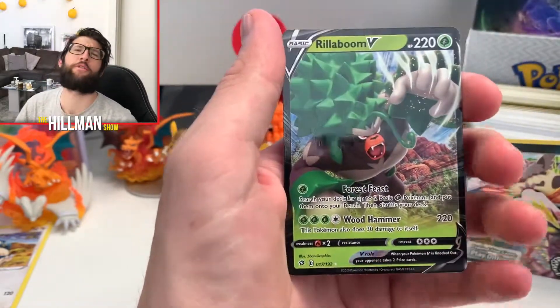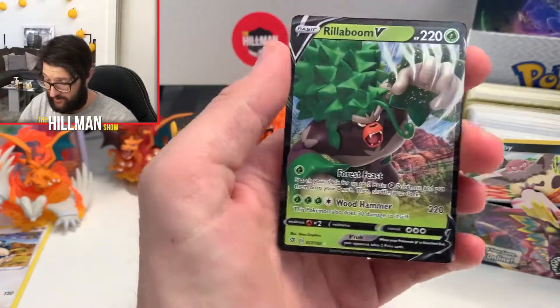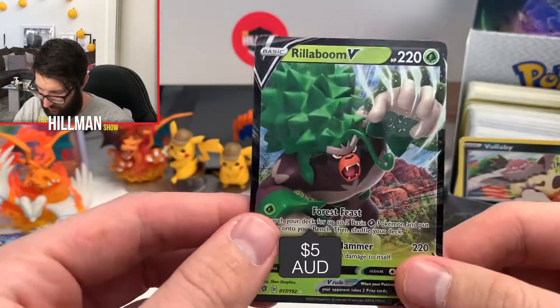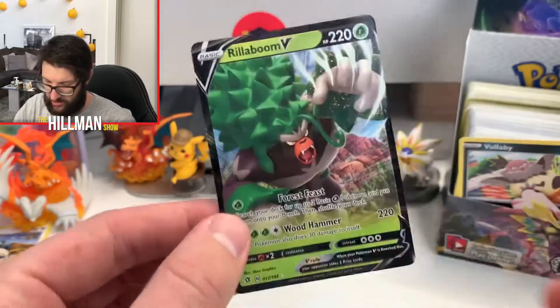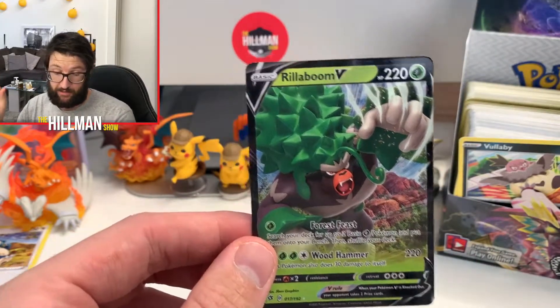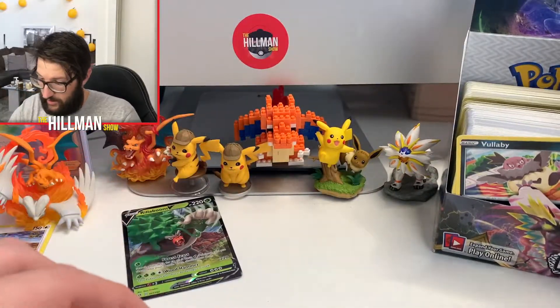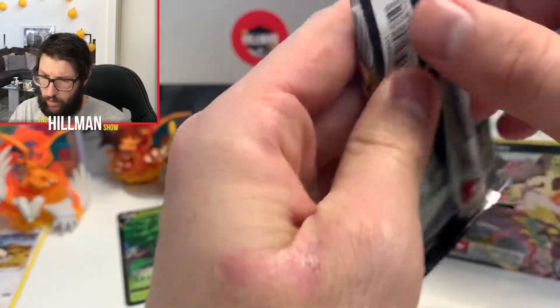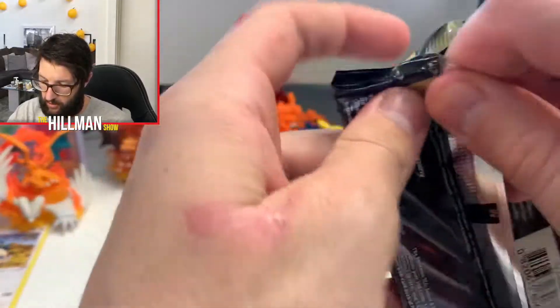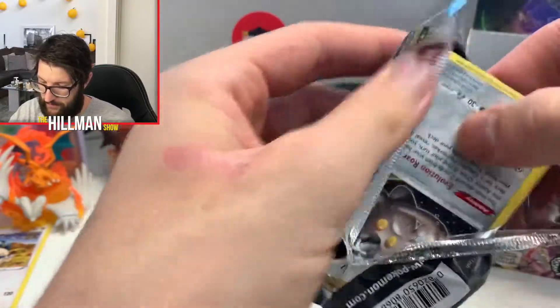Reverse Snowbrand. Oh, Rillaboom V card! Big, big, big. I've got the Rillaboom V Max but I didn't have the Rillaboom V — this is nice. I think I've got Rillaboom in Tier Leon and I've definitely got Cinderace in a V Max, but I don't think I've got it in a V card. I think I've pulled one other V Max, so hopefully I can pull another V Max in this box and maybe a gold card.